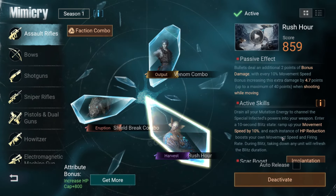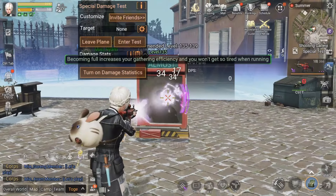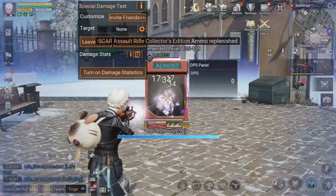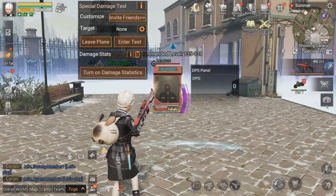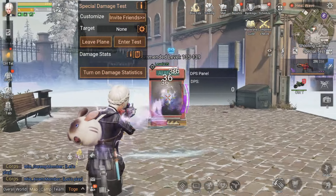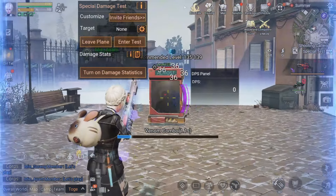So, which mimicry takes the crown for the assault rifle? For daily use, Rush Hour is hands down the best option. The extra damage you get while moving is too good to pass up. But for Death High, Venom Combo might be a better choice because it lets you deal damage even when immobilized. As for Shield Break Combo, I'd suggest keeping it in your inventory for now — it might come in handy with future updates or specific scenarios where shield bypassing becomes crucial.